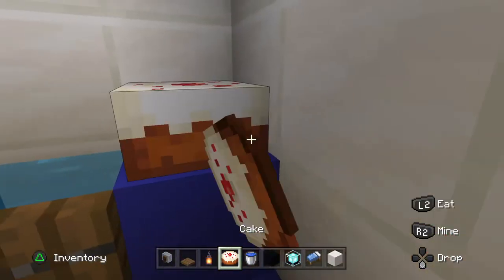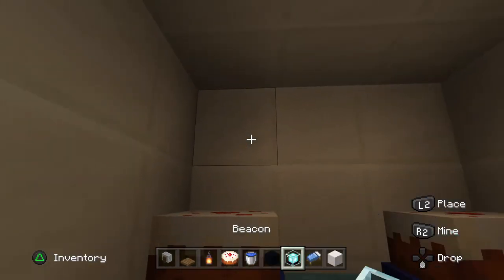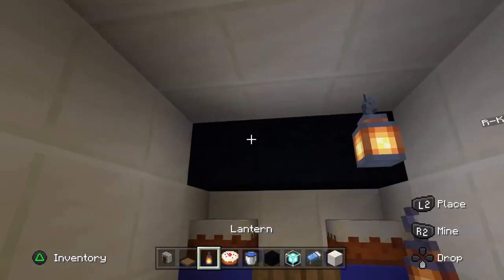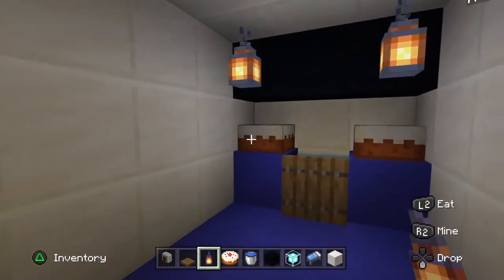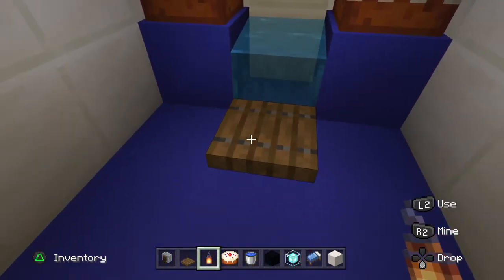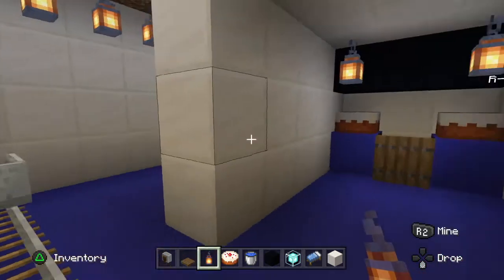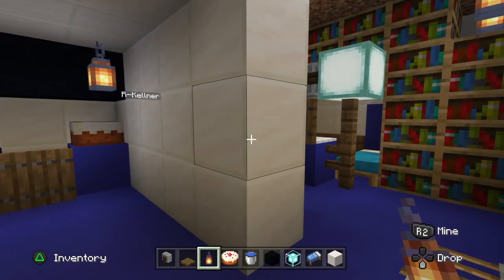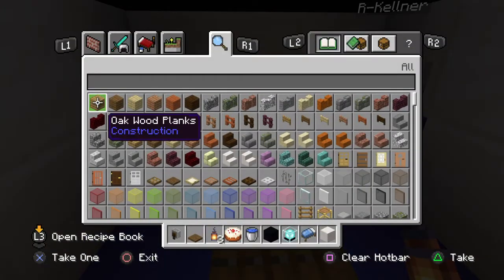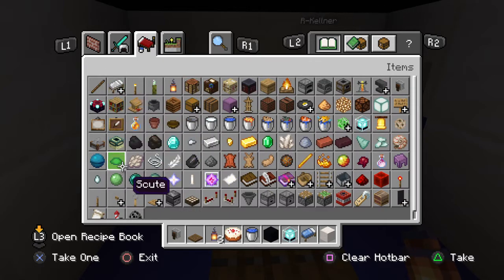And then you go like this, and then like this — and then here's your tap to get some drink. I prefer putting it in a cauldron, so if you can get a cauldron, guys.